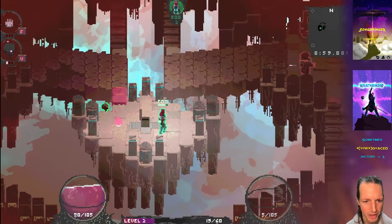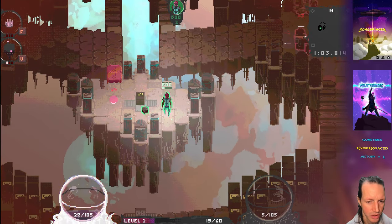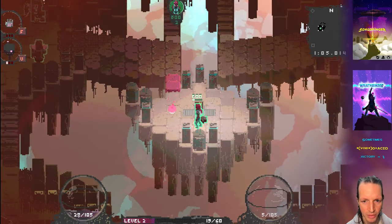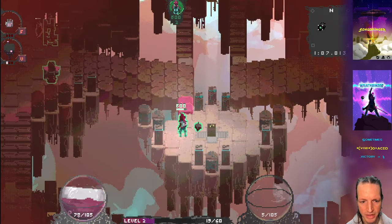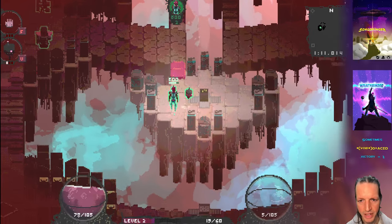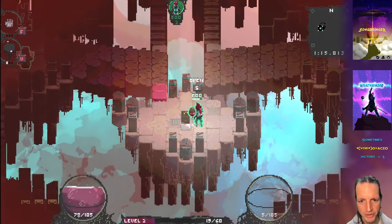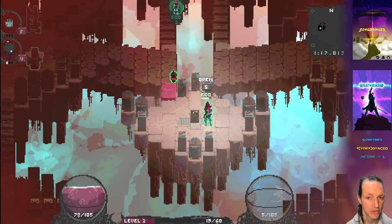So this just spawned out a health item and I'm going to go ahead and damage myself here with a debug command, and then I'll pick this up — boom, we got 50 more health. That's pretty nice. And this chest closed itself up. So after a while it closes itself back up and refills itself with another item.